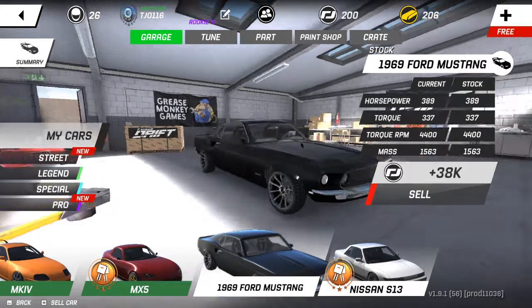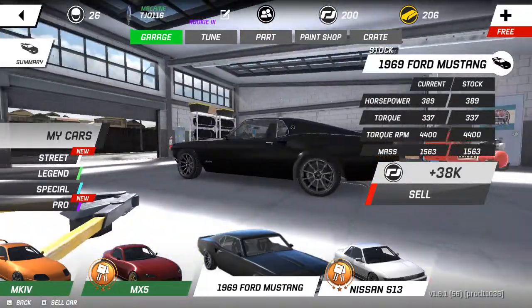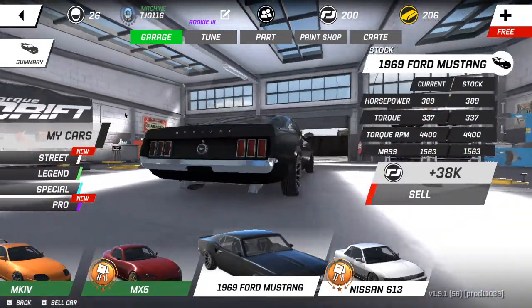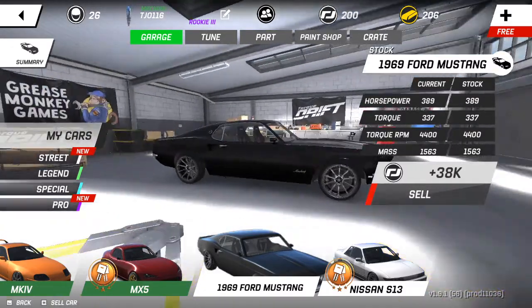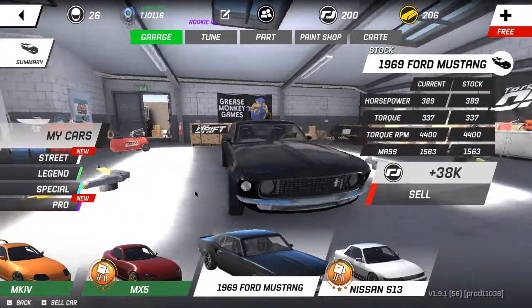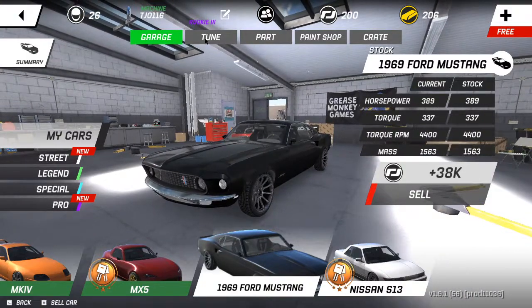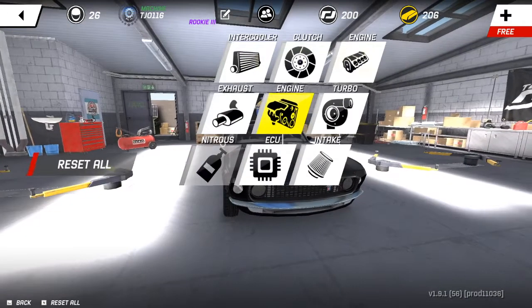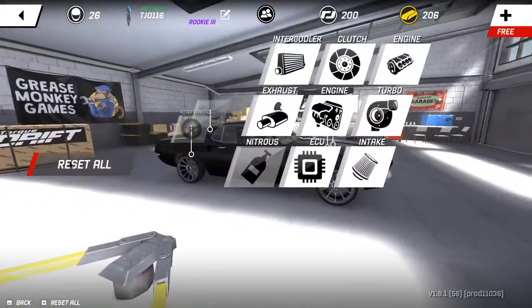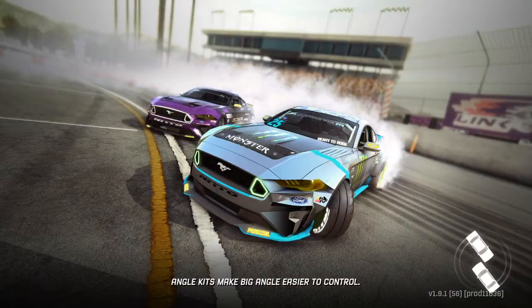Hi there y'all. So today we're going to be playing Torque Drift. As you can see we have a 69 Ford Mustang. It's a pretty sweet car with absolutely gigantor exhaust pipes. I apologize for the poor mic quality, I'm going to try and get that sorted. But this is a completely stock car — I haven't put a thing on it yet, so this is going to be a complete from-scratch build.